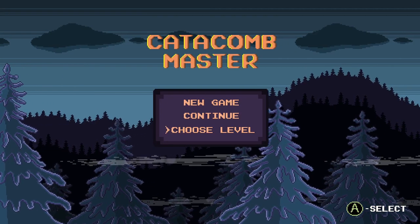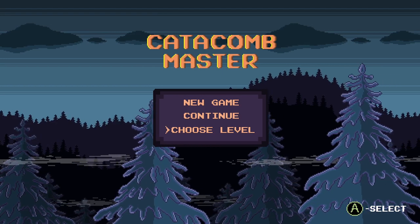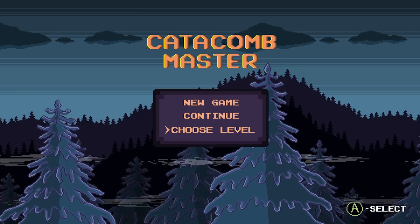What's going on everyone? Welcome back. Today we've got another quick and easy achievement guide. You can get about a thousand gamer score in about a minute and you can stack it up on Windows. We are doing Catacomb Master.